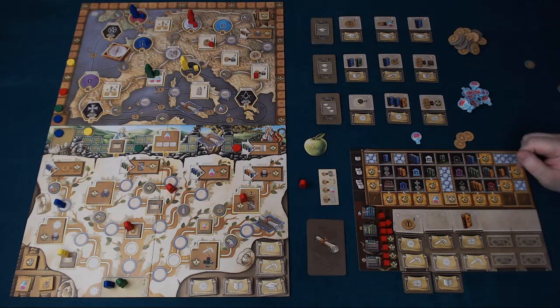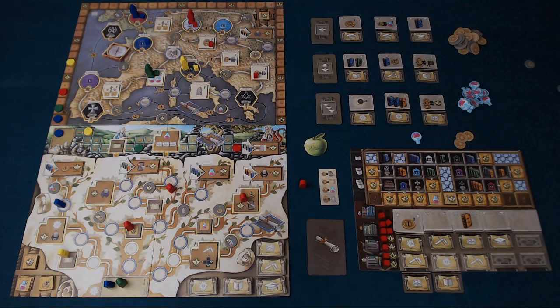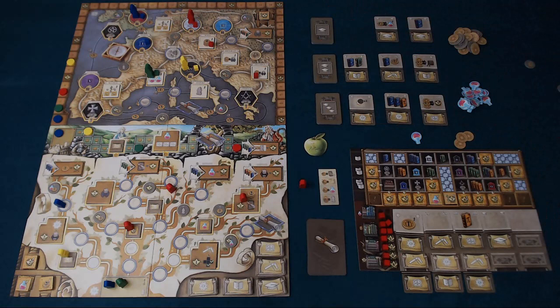Placing cubes also unlocks some conditions on your board. The next action you can take is to do lessons. You check how many lesson symbols you've got, and that unlocks level one, two, or three cards available to you. You can only take one card per turn, and you're going to need to do this because at the end of each round you tuck one card back underneath your board. Since you only start with six cards you'll soon run out of actions unless you do this. The acquired card goes directly into your hand and you can play it as your next action.